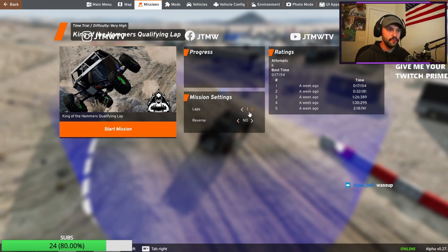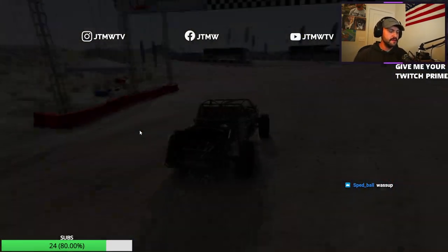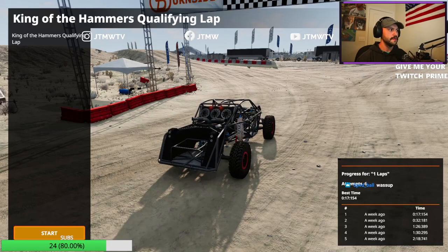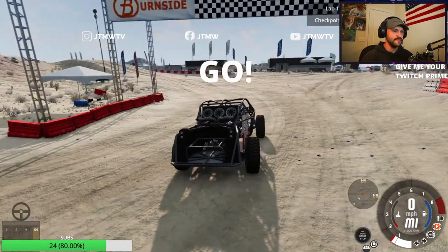Click on View Details. For qualifying, you just hit Start Mission, make sure it's on one lap. You can run all of the laps in reverse, but for qualifying we're not going to run it in reverse. Everything looks good — hit Start and we're going to run one lap in the qualifying loop. It keeps track of all your times, attempt numbers, and your best time, which is pretty nice.